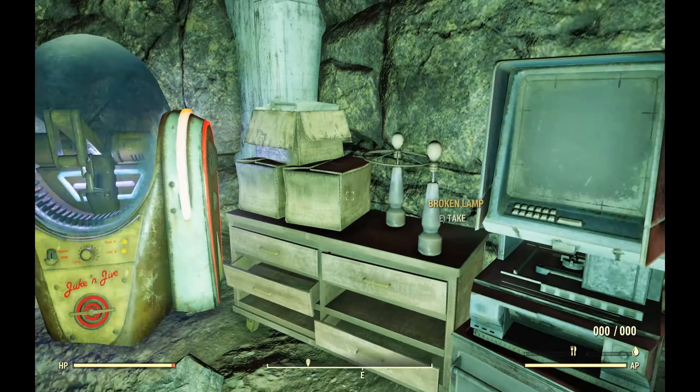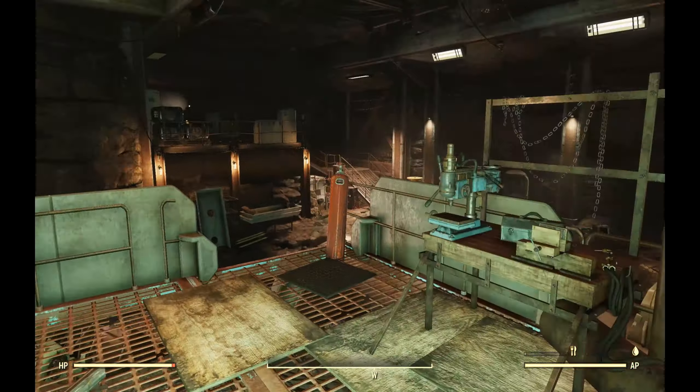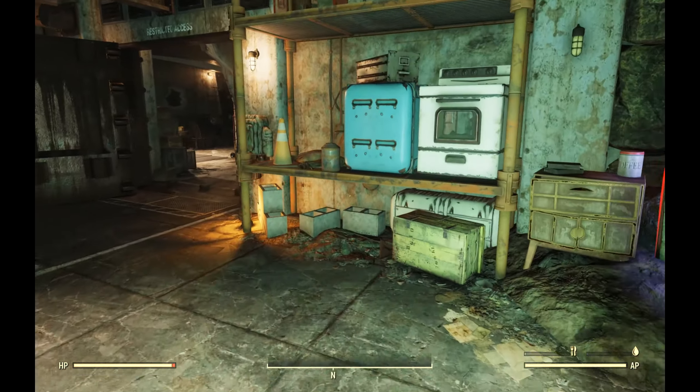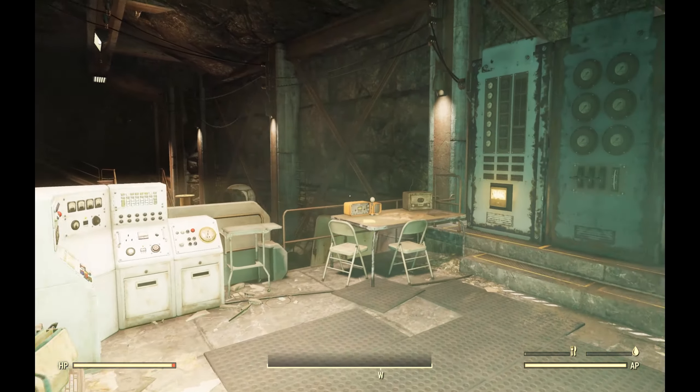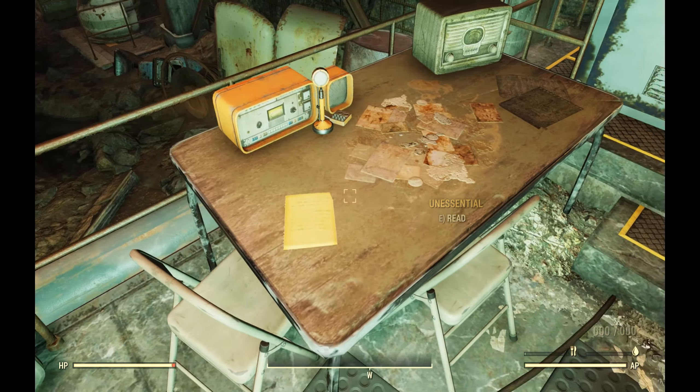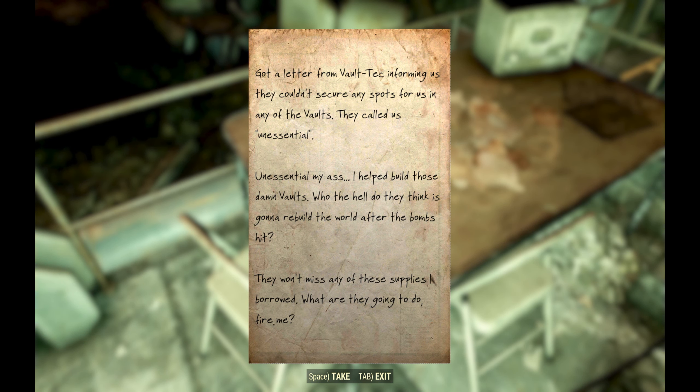Anyway, we got a little microfiche reading machine right there, a jukebox. Coming around up here there's a weapons workbench, a whole bunch of appliances, junk, crates, and a radio. We have the first note right here - 'Unessential.' We got a letter from Vault-Tec informing them they couldn't secure any spots in any of the vaults. They called this 'unessential.' 'Unessential my ass. I helped build those damn vaults. Who the hell do they think is going to rebuild the world after the bombs hit? They won't miss any of these supplies I borrowed. What are they gonna do, fire me?'